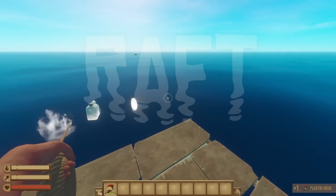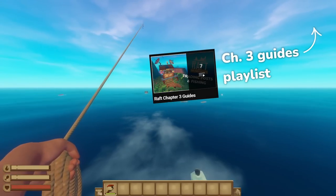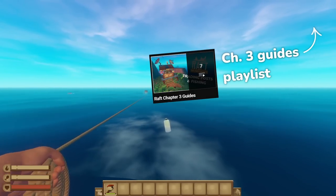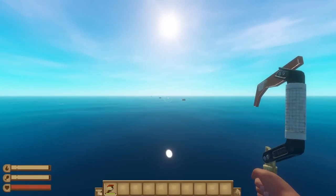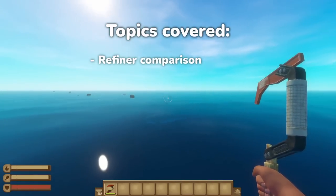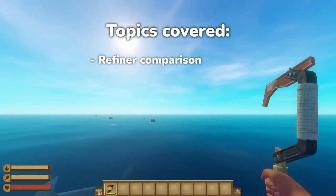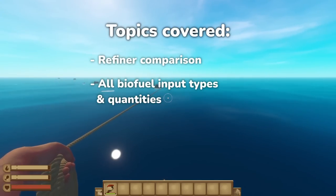Let's talk about biofuel. Hi friends and welcome back to Raft. I'm finally back with another installment of my guides for chapter 3, where I'll cover all of the new features and gameplay mechanics and how you can use them to your advantage in your own playthrough. It's been long awaited but we're finally covering biofuel today. I'll go over both types of refiners with their strengths and weaknesses and everything you can put in those refiners with the exact numbers so you can determine the best fuel for your setup.